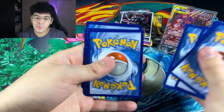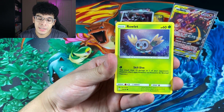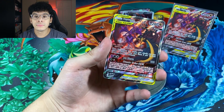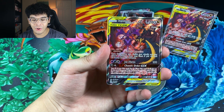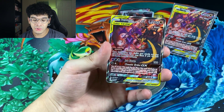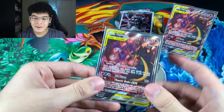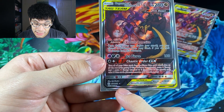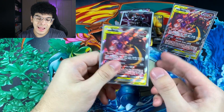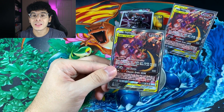Next pack of Cosmic Eclipse right here — Cosmic Eclipse has been treating your boy very, very good lately. We got ourselves a Throh, Cottonee, Rowlet, Phantump, Grimer, Magnemite, Jangmo-o. Did that just happen? Did that just legit happen? We got not one of these, but two of them — back to back! Look how big this set is: there's 236 cards not including secret rares, and we legit got a duplicate Ultra Rare back to back. The same exact one, pack after pack.